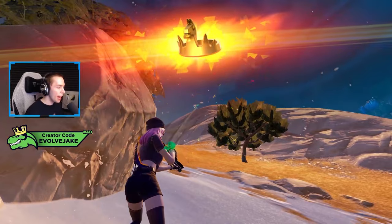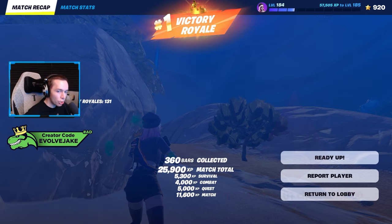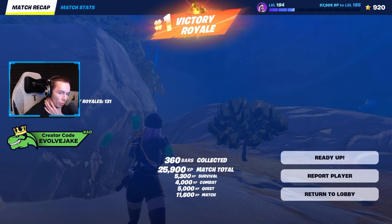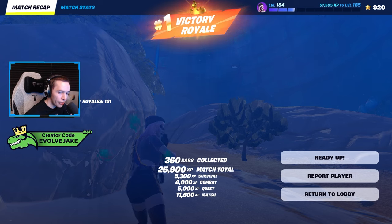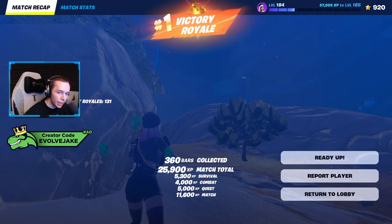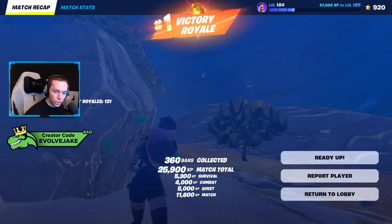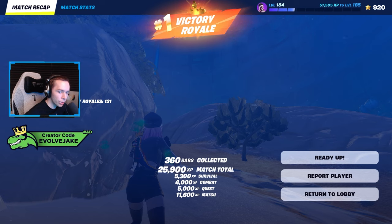Quick summary recap: The Frenzy Auto Shotgun headshot multiplier went from 1.75 to 1.65 and fire rate from 2.5 to 2.2. The Water Bending Mythic got plus two damage and increased projectile speed. The Hades Chain got increased damage — hits one and two from 40 to 55, hit three from 70 to 80, and the hook shot from 30 to 60. The Reaper Sniper and Frenzy Auto Shotgun were nerfed; the Hades Chain and Water Bending Mythic were buffed. Hand Cannons now have an increased drop rate and drop from rare chests.